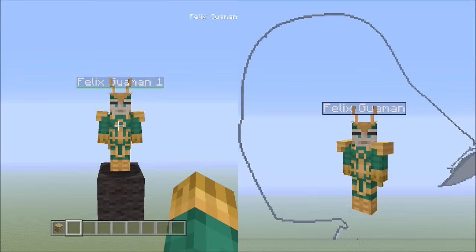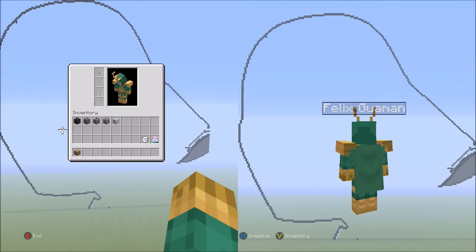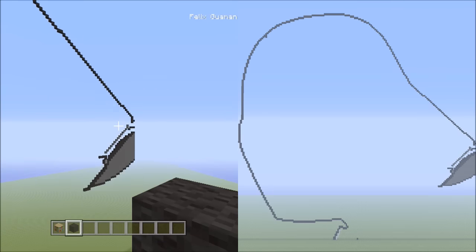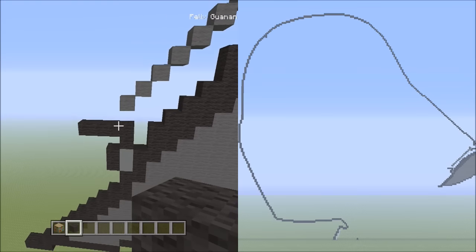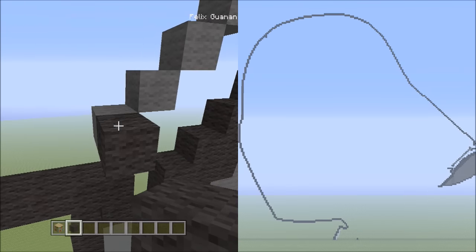Hey guys, welcome back to part two of the Darth Vader pixel art tutorial. We're going to jump right in by switching over to the black wall and heading back over to the 13 gray walls going down to the left. We're going to start all the way from the bottom block of it, going down to this gray block here.